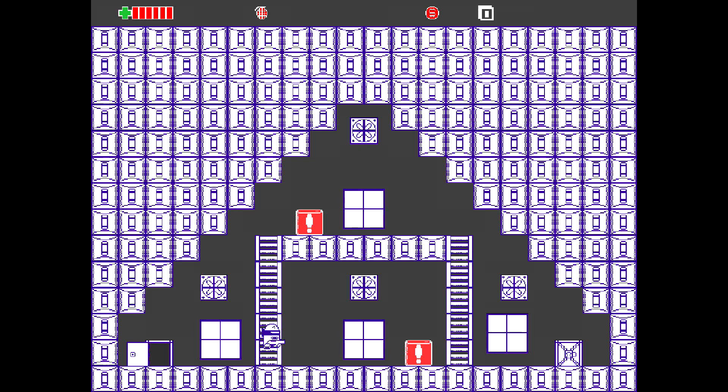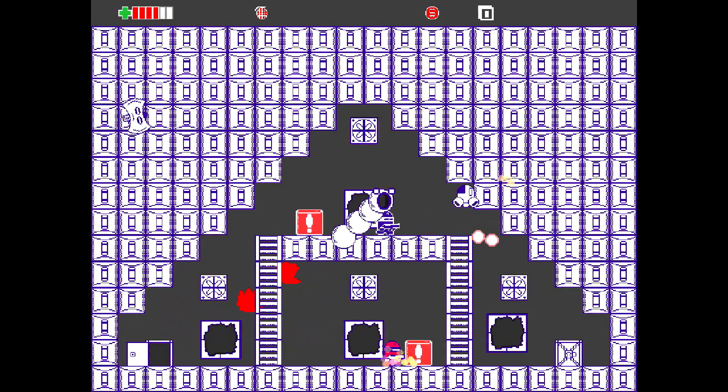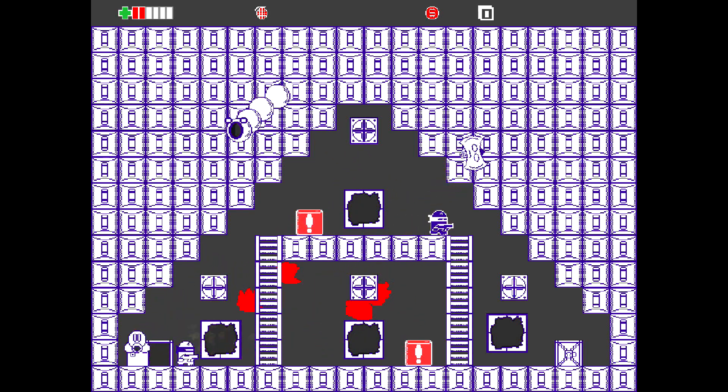We're just going to basically spawn in, and then once the enemies pop up from the windows, all you have to do is just walk into them. Eventually you should die once you drain your entire health bar, which is the thing in the upper left. And once you get enough hits in, you should go down, and once you die, you are going to get a game over.